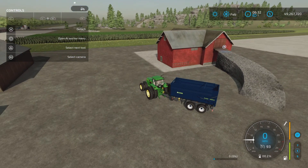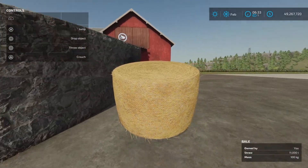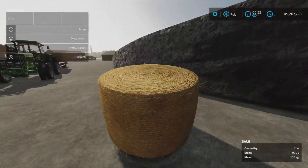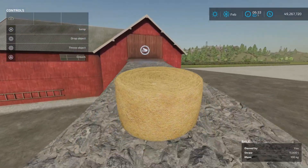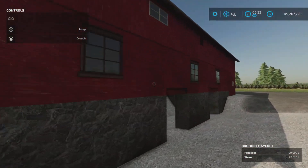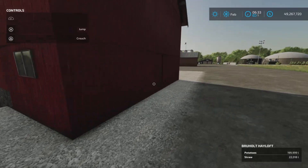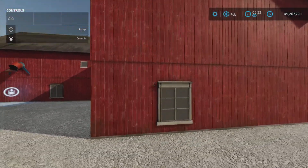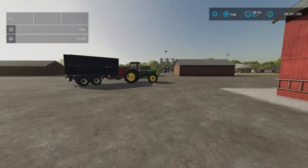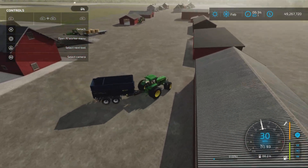Testing with a straw bale confirms you can't load from the ground level — you have to go all the way up the ramp. You can't drive through, and there's an odd underground visual glitch. Overall, the hayloft is what I'd call a Frankensteinian abomination — the only nice thing about it is the capacity, but you'll never realistically use it.